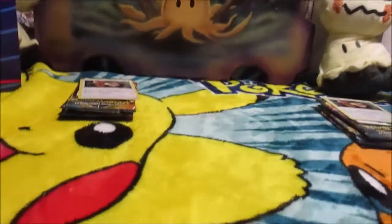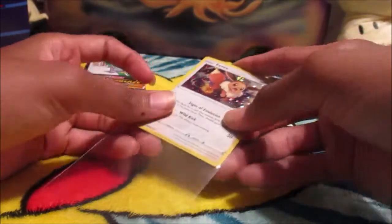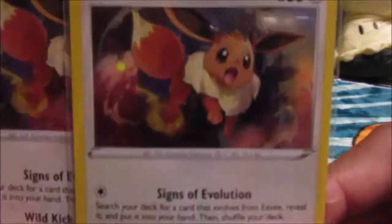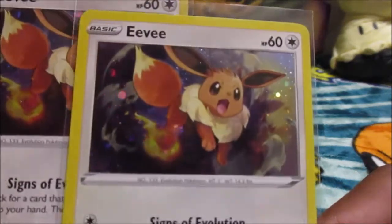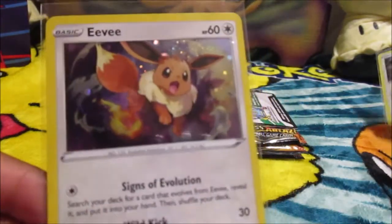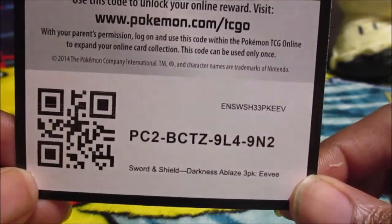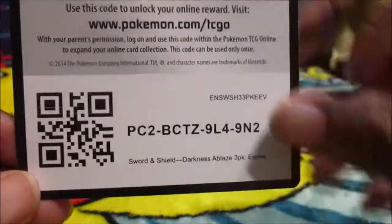Alright guys, here we go! Let's get this video started! By the way, before I forget, we wanna sleeve these Eevees immediately because these Eevees are PSA grading candidates. Let's look at the artwork — this is my first time actually seeing the Eevee up close. Beautiful! Look at it, look at the graphics on it. Alright guys, there's our promo Eevees! Code cards, guys — if you guys like Pokémon Trading Card Online, the link is there.